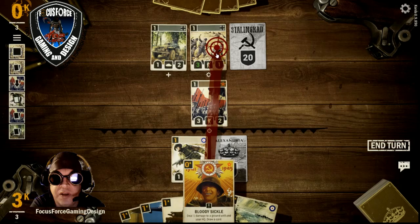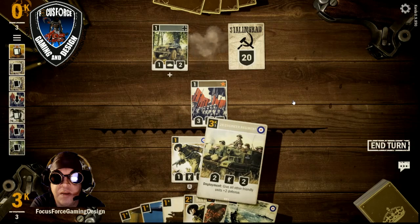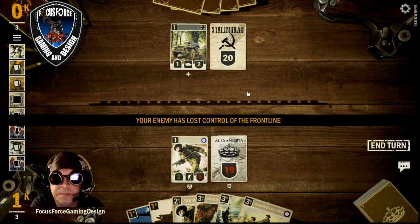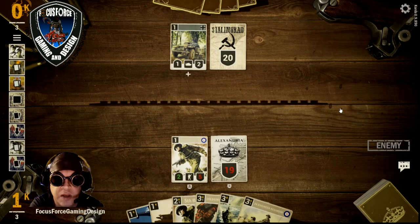I'm gonna use the Bloody Sickle on this German infantry — of course I'm gonna take them out. I'll go ahead and press my defense on my guard unit. Take out this Russian unit, freeing up the front line, and pass the turn.